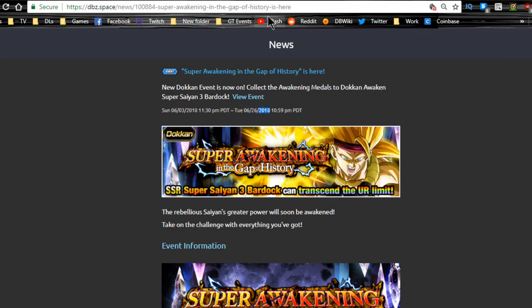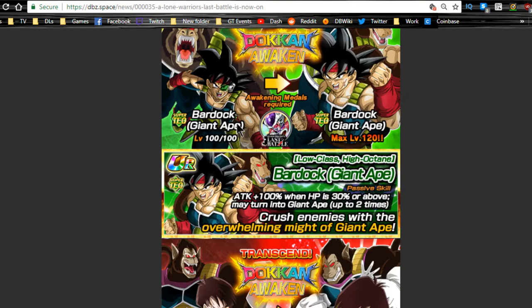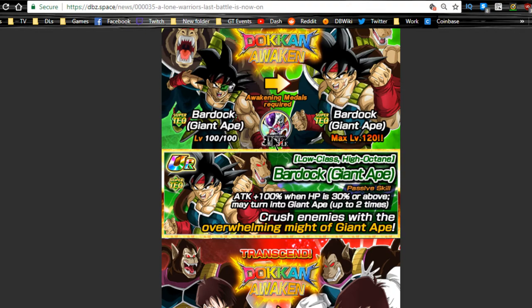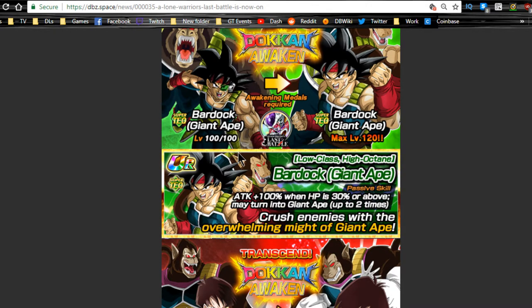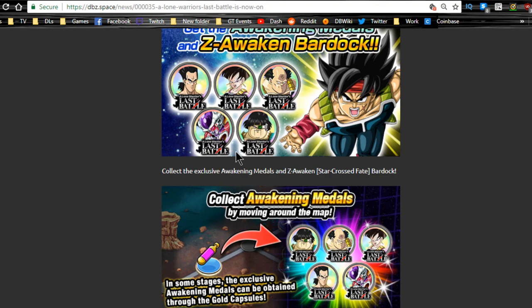Next is the Lone Warriors Last Battle event. There's nothing too special here except awakening medals for Bardock and Fasha. Bardock's Doken Awakening is attack plus 100 when HP is 30% or above — really cool. He does go Great Ape, which gives two free turns without taking damage. If you have the Super Saiyan 3 Angel Goku as a double lead, when Great Ape Bardock comes in he'll have eight ki, so you only need four more for super attacks. Fasha is a ki orb manipulator — I run her on my LR Broly team.